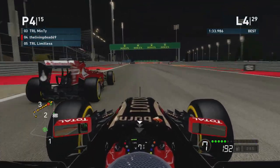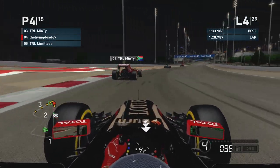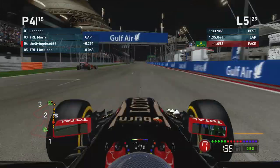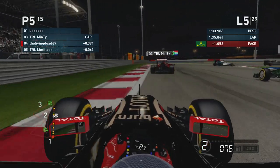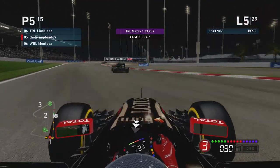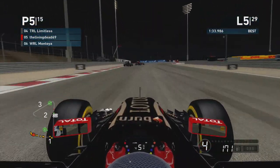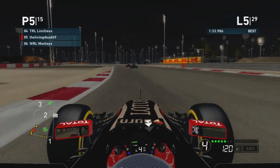Now I'm in a TRL sandwich — got Minty ahead and Limitless behind. Going down the inside, I just want to make sure I get a decent exit off this corner — which I don't because I ramped the bollard. That last corner — I couldn't find a line through there that I could nail every time. Limitless goes through and somehow I lose the back end on the curb as I go into the corner. That corner was cut as well. Now we've got Montoya behind me — so from leading on lap one, on average I've lost a position a lap. That sounds more like it to be honest.